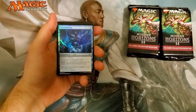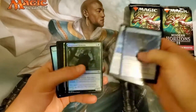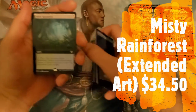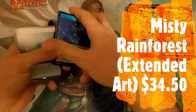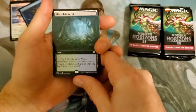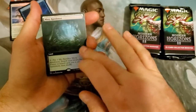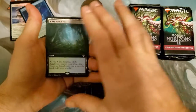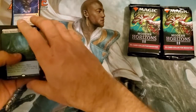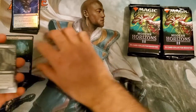Now, also be aware there are some pretty modest value commons in this set, as well as uncommons, so you will want to keep an eye out for those. We're getting things off to the right start with a Misty Rainforest right off the bat — the extended art Misty Rainforest. Extended art means at the top and bottom you still see the border, but it's extended through the sides. Just a little tidbit of advice for those of you who might be new to Magic or just getting into collecting. First great pull — Misty Rainforest right there.